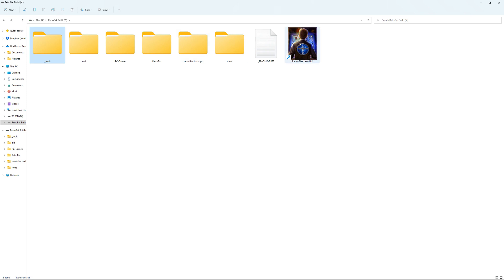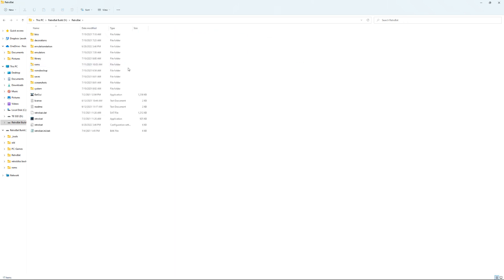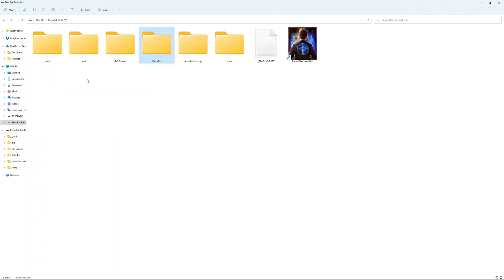All you need to do is double-click this and here it is. In addition to that, you're going to have PC games if you do PC games, and you're going to have a shortcut to your ROMs and then the main RetroBat directory, which gives you even more options - you can see the emulators and things like that. All you've got to do is double-click in and it should pop up.